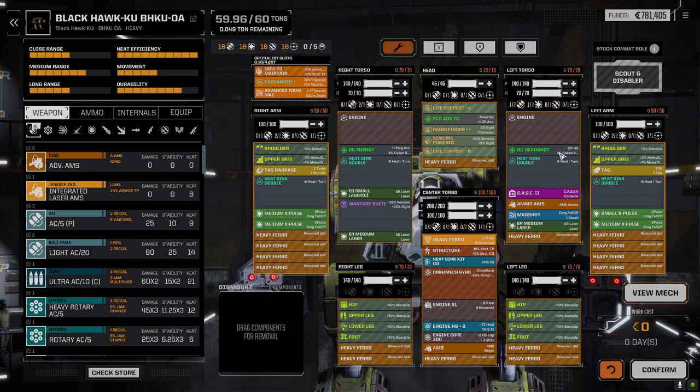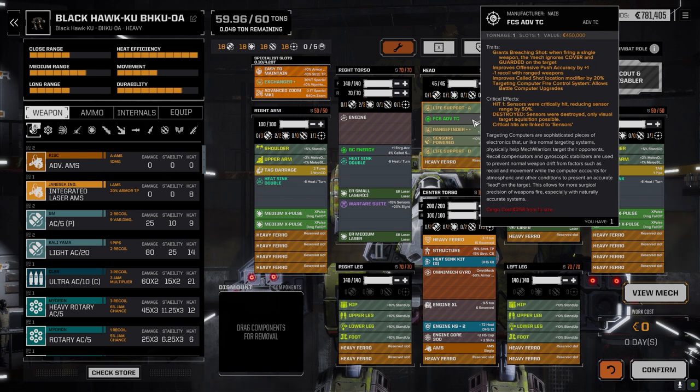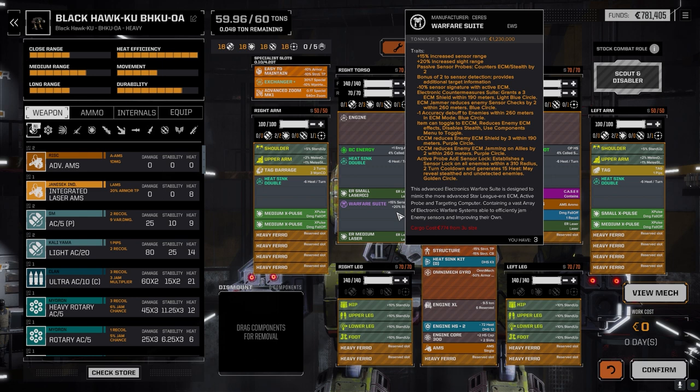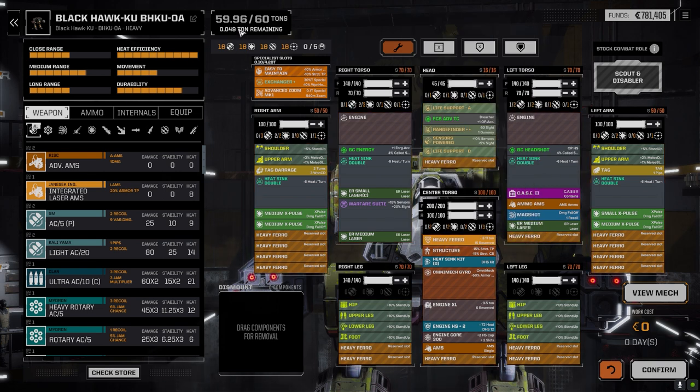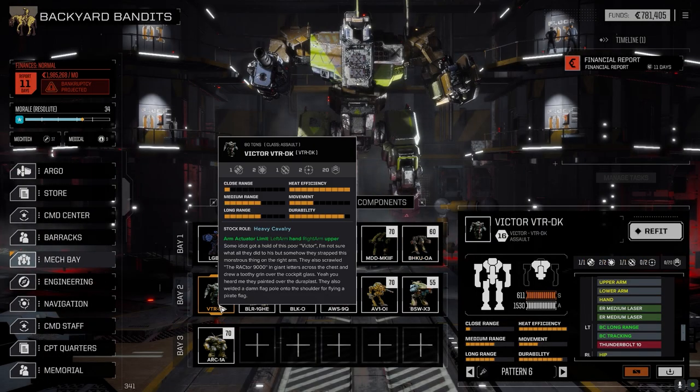The mech is pretty fast so it can close with the enemy. I put an advanced zoom on it and the battle computer will try headshots using the breacher fire control system. I added heavy ferro to fit everything in, plus a warfare suite so I can use the ping and ECCM when closing fast. We're slightly under tonnage with armor maxed, so I'm leaving it as is. That's the Blackhawk.